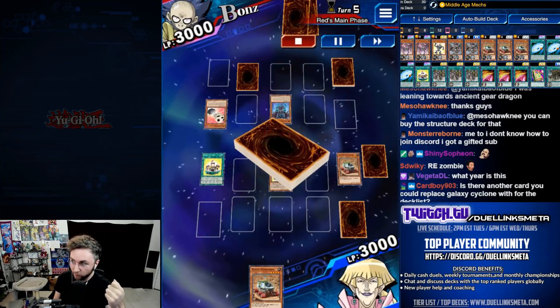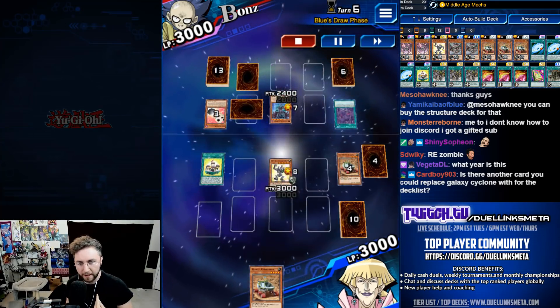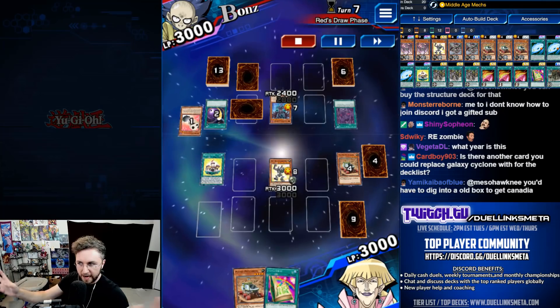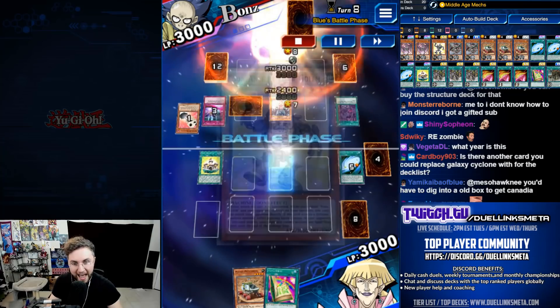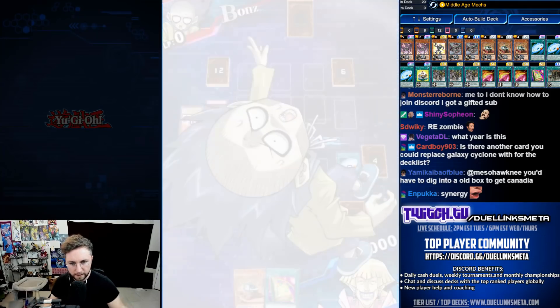He searches for a Zombie World with my own Pathfinder — the nerve! Attack directly. He's got Bacon Saver. It does not stop monster effects, but we attack directly. He can't do anything. Galaxy to show what that face-down card is — he can't activate any spell or traps on our attack. 3300. You fool.